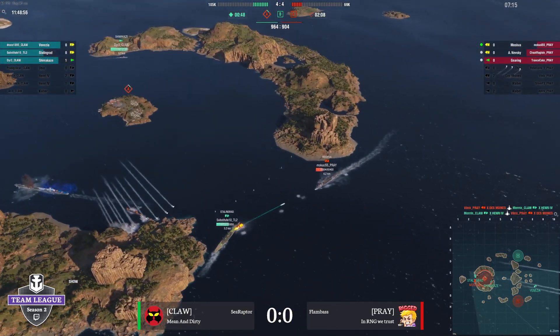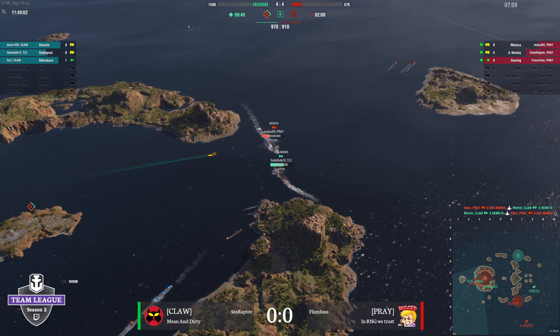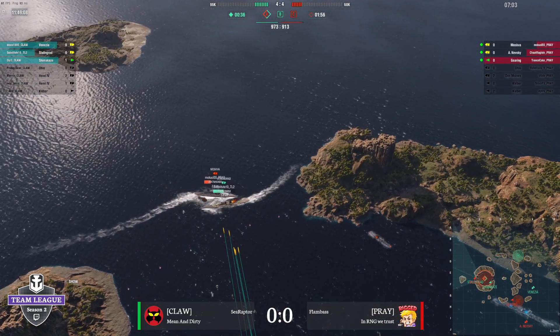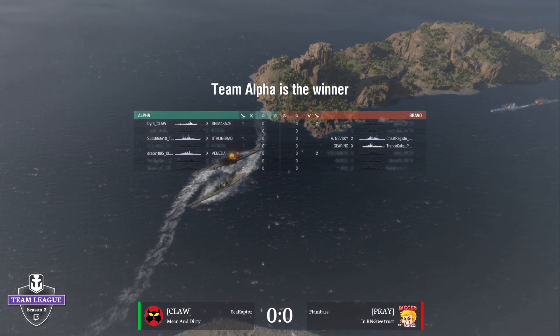Now Stalin point blank with Moskva — I think we're going to pick up A and hopefully hang on to winning. You are winning on points — we win in 40 seconds. It's all going to come down to this Stalin — are they going to trade? Oh, they can't shoot each other. The Stalin gets him! And there it is! Yes! We are off — we are on the board with a win, ladies and gentlemen!